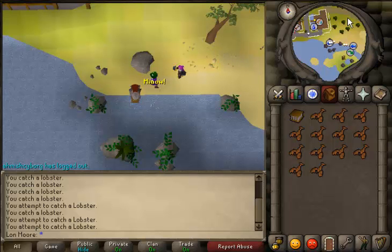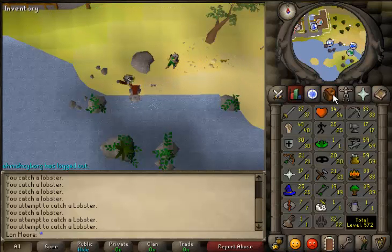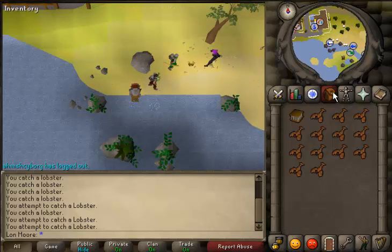What you do is you get a lobster pot and you start fishing. It takes about 15 minutes per inventory when you first start at level 40, then as you level up it decreases the amount of time per inventory.